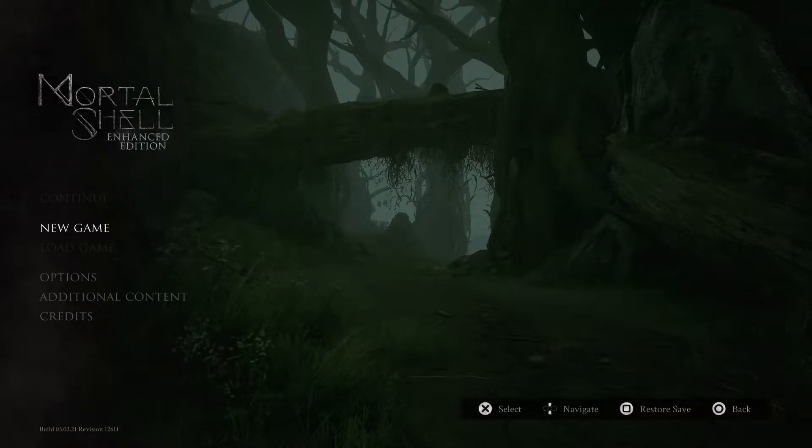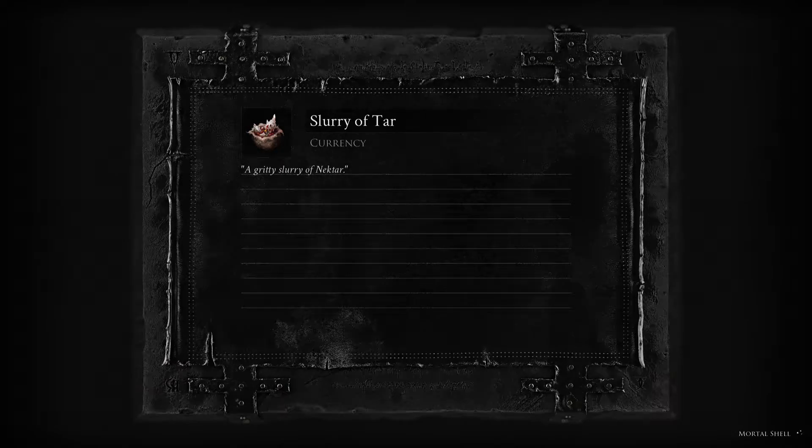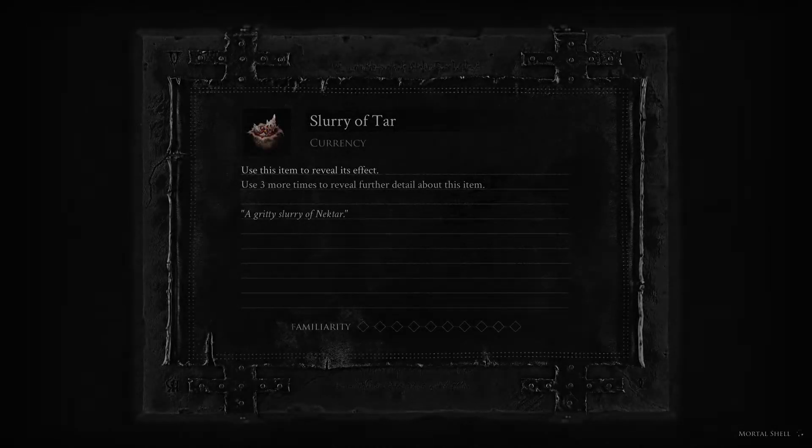Hey everybody, welcome to Mortal Shell Enhanced Edition Part 2. I've played this before but haven't beaten it — I got a little bit past the beginning. This is Dark Souls indie style, made by a very passionate group of people that love the Dark Souls franchise. It's a little bit cheaper, you can definitely tell, but it still looks gorgeous. And this is the PS5 version, the Enhanced Edition.